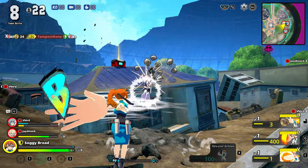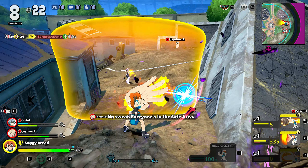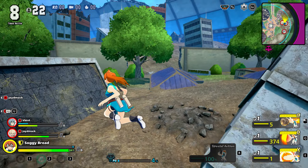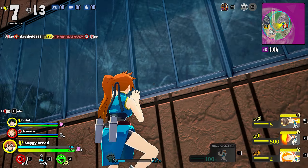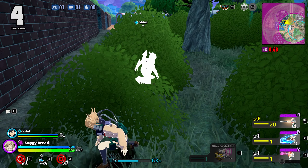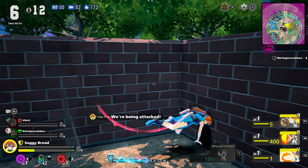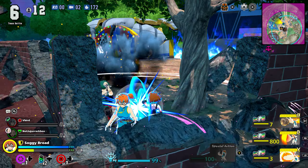It's a trios battle royale with eight teams. Everyone picks a hero or villain, although there are only four villains as of right now. Each character has a base set of tools that is largely the same. You can do a basic combo of melee attacks, everyone has a ranged attack, you can climb walls, crouch in bushes to hide and heal up, dodge, jump, sprint, and activate Plus Ultra when it's available for a recharge of your shield and some extra oomph.